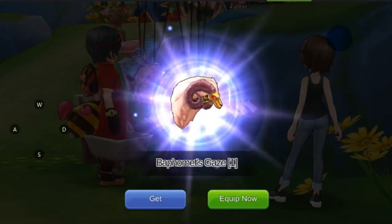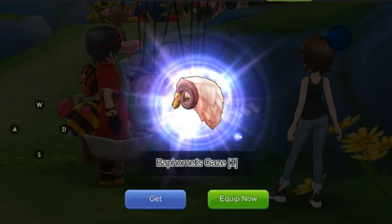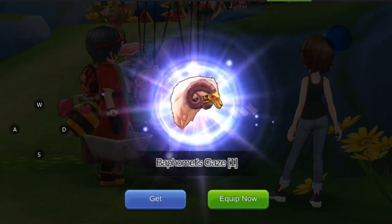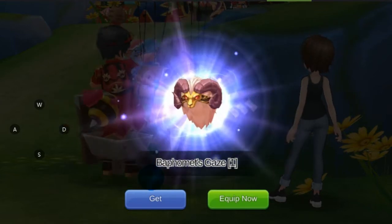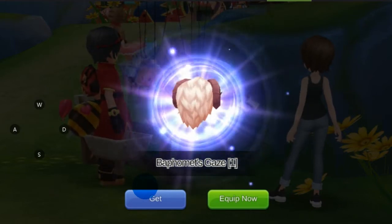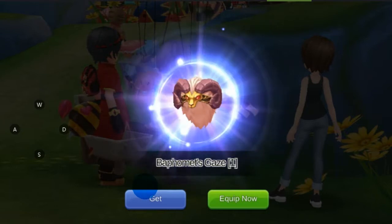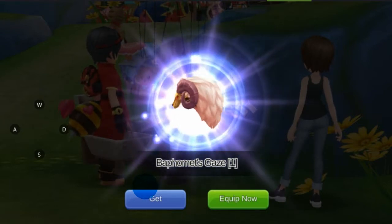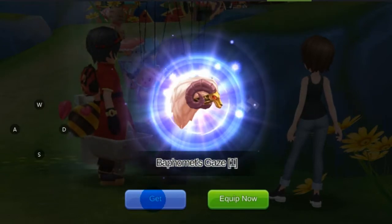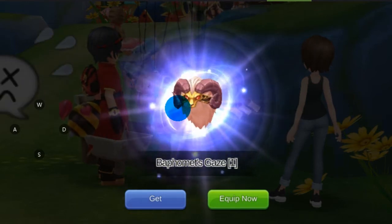Hello guys and welcome back to the channel. For today's quick video, our tip would be how to get the Baphomet's Gaze helm or headgear. This is actually a free item that you can get in-game by doing a series of quests — it would need around four to five hours of continuous questing, maybe less depending on how fast you finish. After finishing those quests, you will receive this as the final reward.